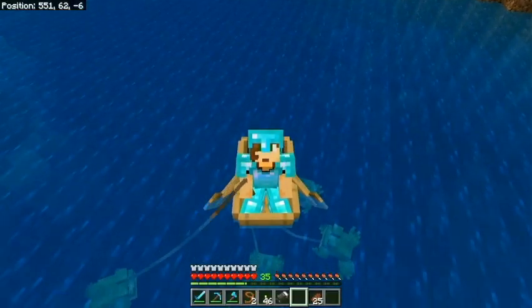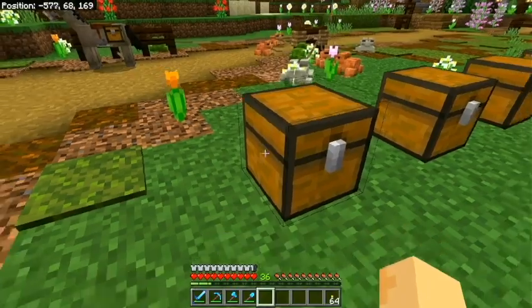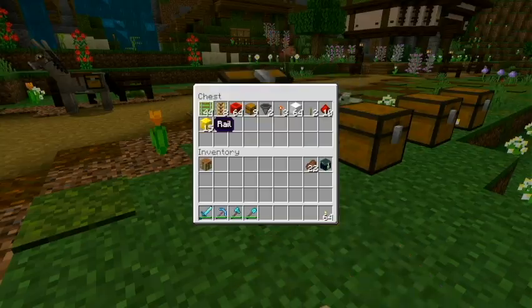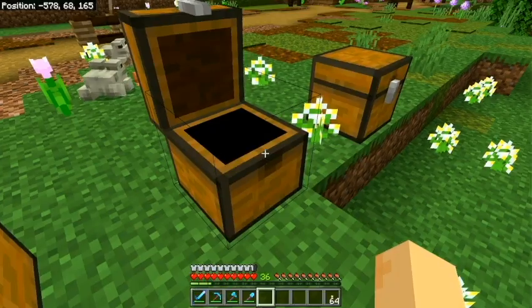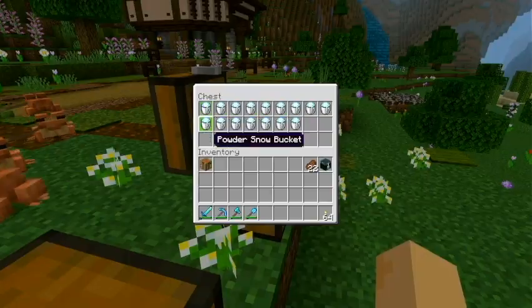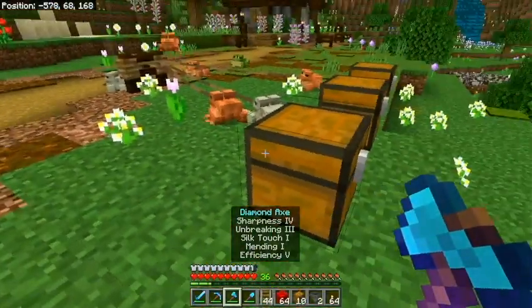The best way to transport frogs is over water, just saying. Back at base — I have a chest of redstone components for the collection system, a chest of tadpole stuff, a chest of glass, and a chest of powdered snow. Let's start with the redstone and the glass and head back into the nether.